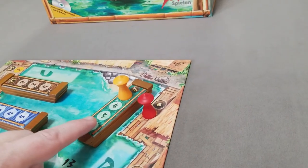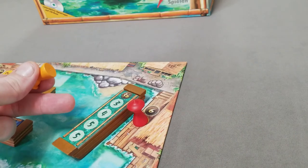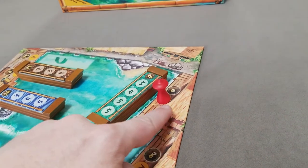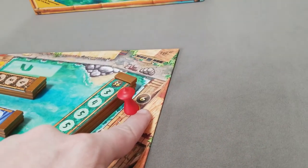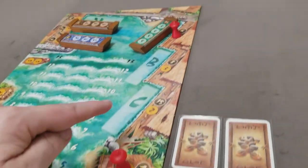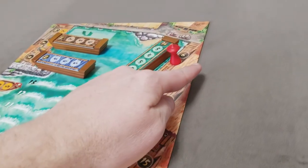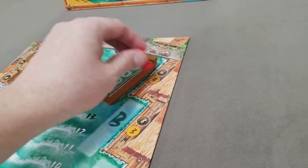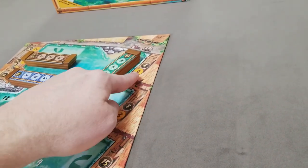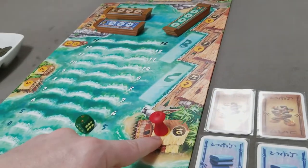One boat did not safely get into port — it went into the shipyard, so its pawn earns nothing. The red player predicted at least one ship would make it into the shipyard, so they get paid six — but it comes from the insurance agent. If there was no insurance agent, that six would just be paid by the bank. Also, if a ship made it into the shipyard and nobody bet on it, the insurance agent still has to pay that six to the bank since they took the insurance agent spot.